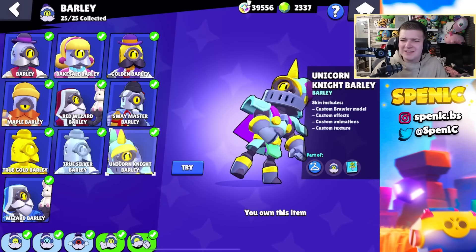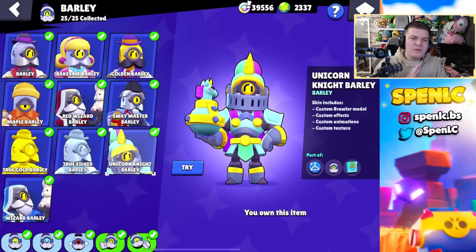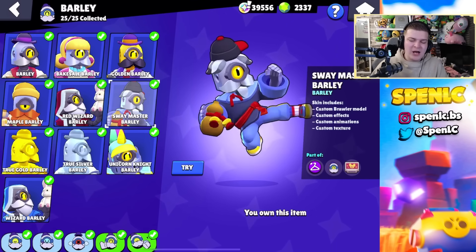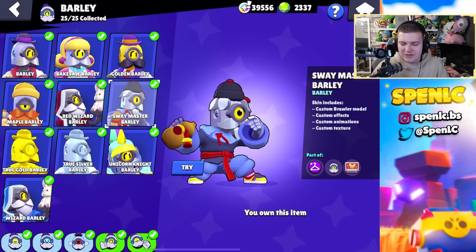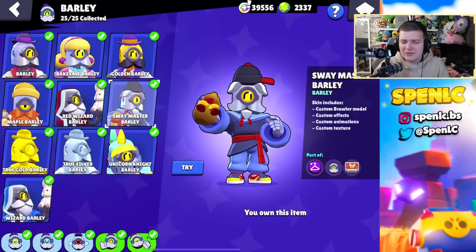Next we have Barley. Barley has a lot of skins, unfortunately Barley's kind of forgotten about right now so I don't really see many of these skins flaunted off. If I was to pick one it's between Unicorn Night Barley and Sway Master Barley, but I think the animations with Sway Master are just so cool — it feels like this could easily be default Barley. It's such a nice skin.